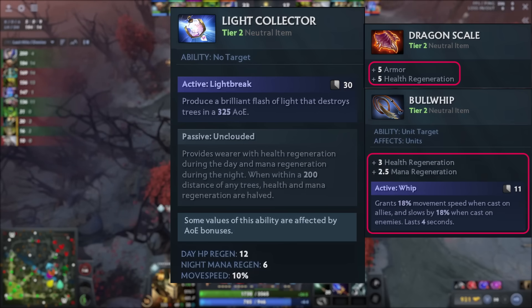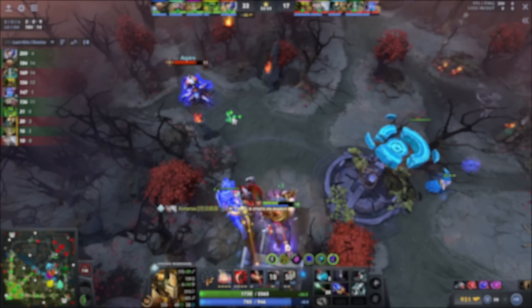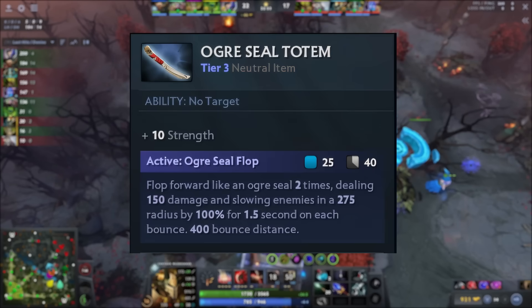If he doesn't get any of those, he usually prefers Gossamer Cape for the movement speed and evasion. The reason behind preferring HP regen is that he will constantly lose HP every time he uses Double Edge to farm or fight, so it's crucial to have it. For tier 3, he prefers the Ogre Seal Totem, which provides plus 10 strength benefiting Centaur and the ability to run away from bad situations. Imagine having double Stampede and another way to get out, not to mention Blink Dagger — that's a lot of mobility.